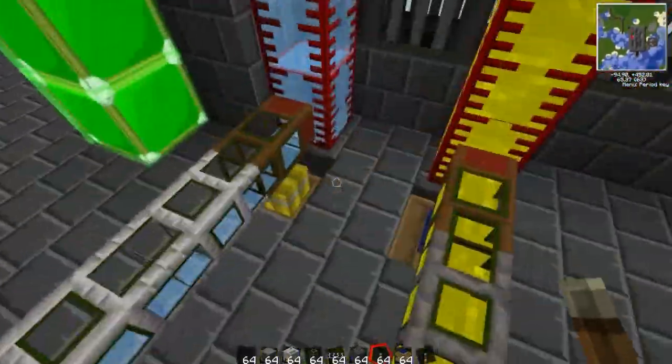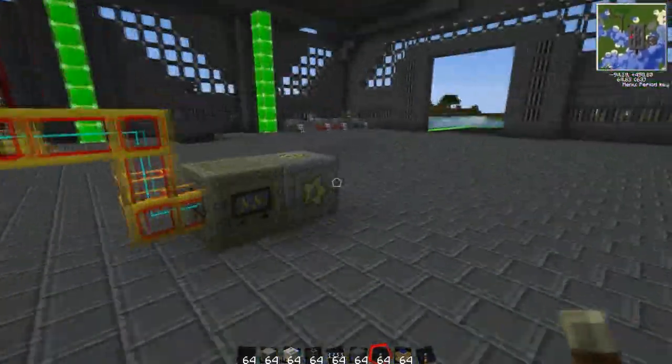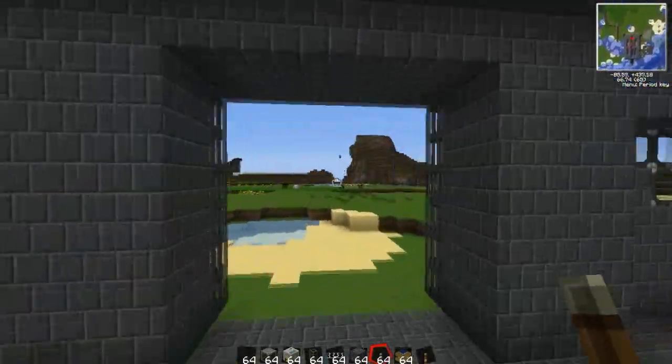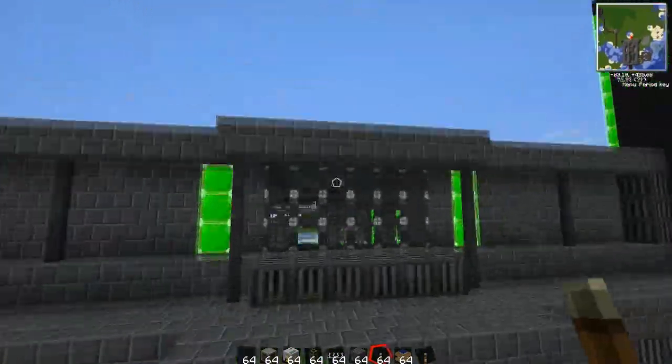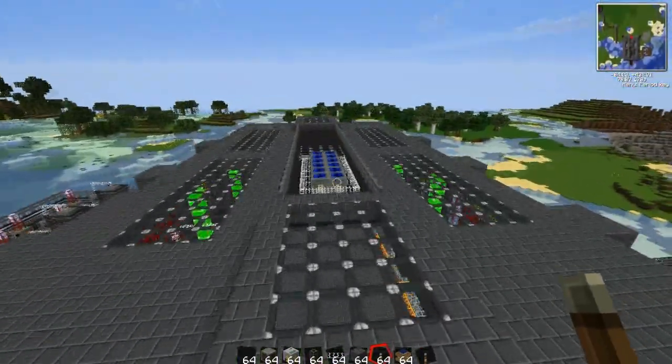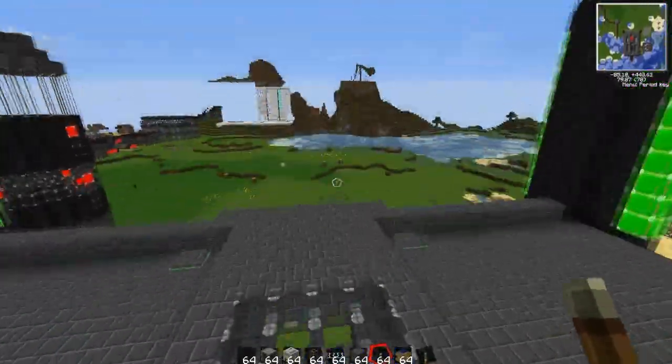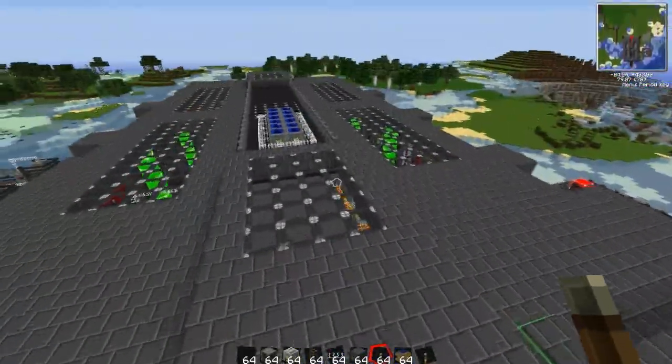It's too easy to have these HV solar arrays — I'll probably get rid of them at some point. Oh, I might leave them on there in case I need extreme power for certain stuff, like teleporters which use absurd amounts of power. So I might leave this up here for that. But other than that, I think it's pretty good.